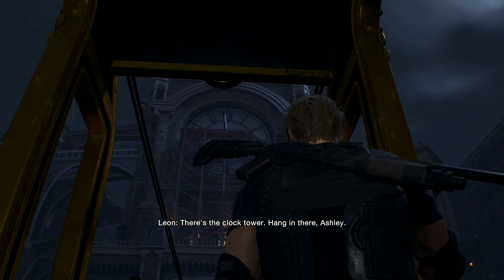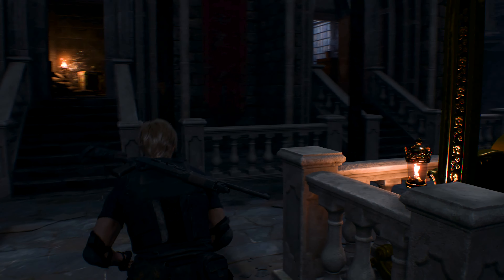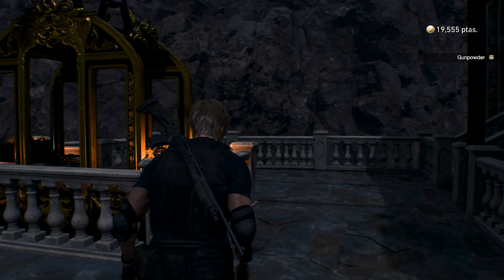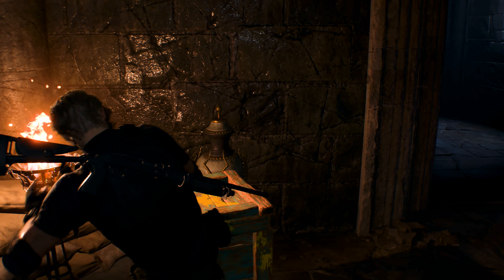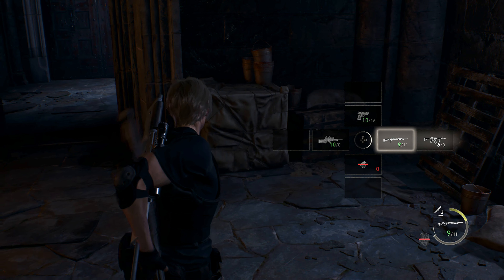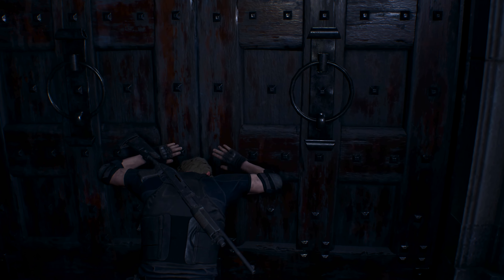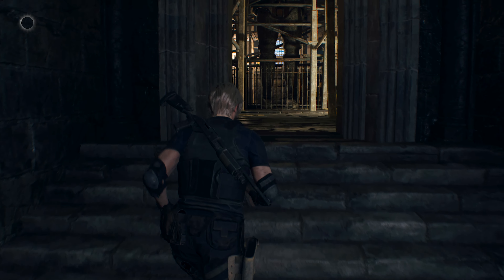There's the clock tower - hang in there Ashley. Oh, the clock tower is right here. My question is why would I have to go back to that room - is it after we save Ashley, or is it just to go to the side quests? Let me just have everything reloaded. I have a feeling we're going to have like a boss fight here or something.